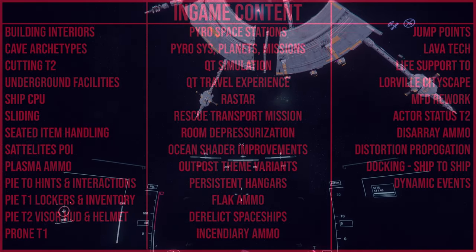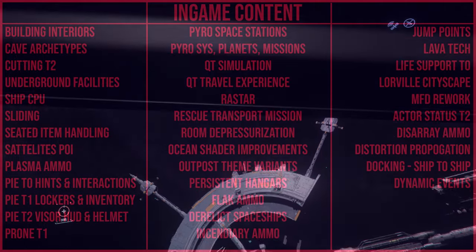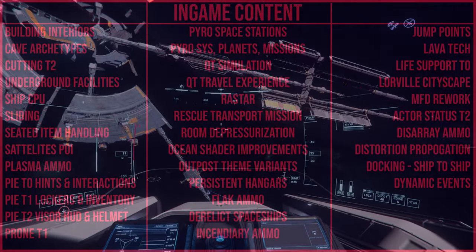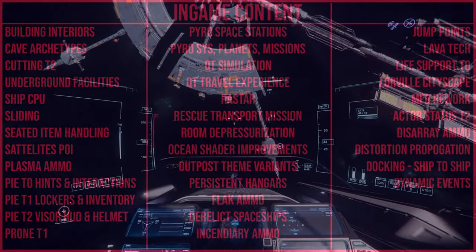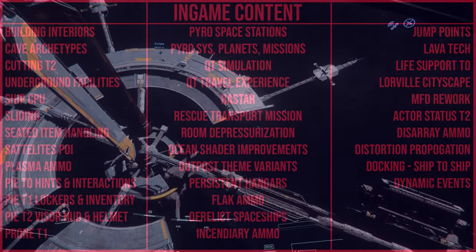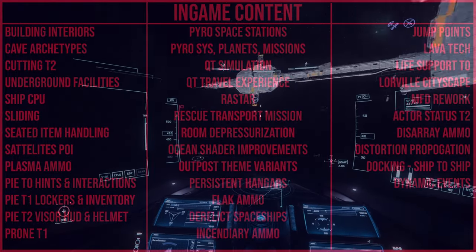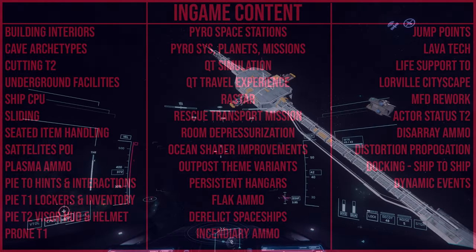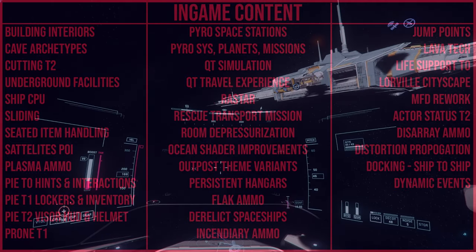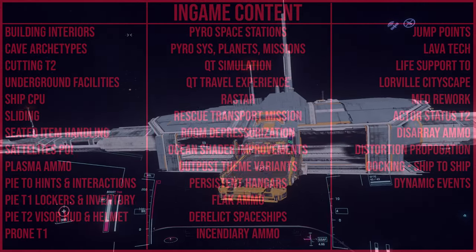Jump Points is one of the biggest features — building out the functionality, visual, and audio effects for jump points used to travel between systems, setting them up in-game including necessary vehicle items and functionality, the jump points themselves, and their inner tunnels. If you've seen that CitizenCon video of a character jumping through a jump point, this is what it's going to be — something major between the two systems and all future systems in Star Citizen.